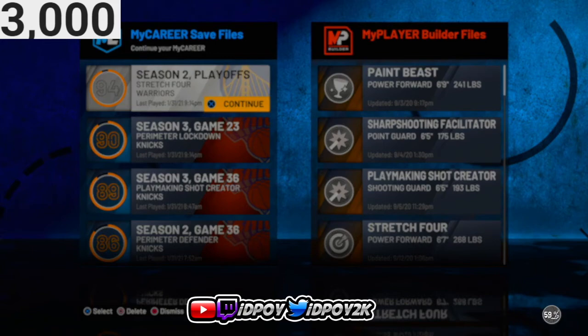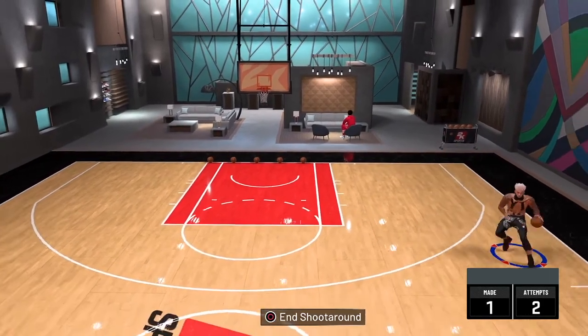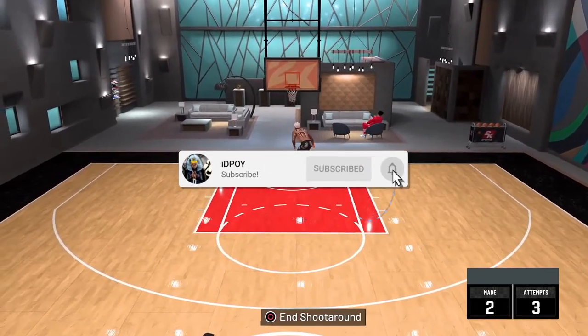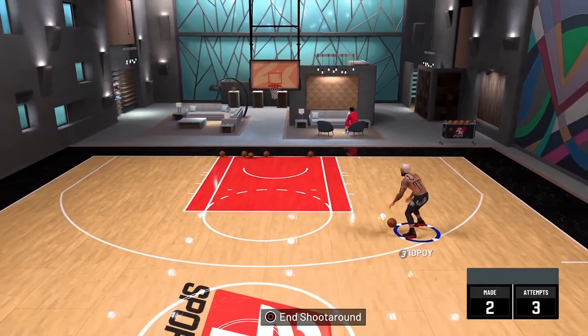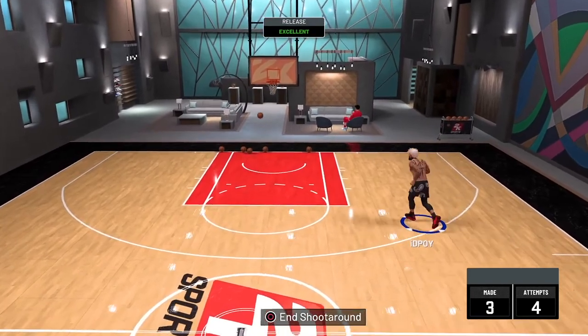I'm going to hop on my stretch and go see if I got the splat on — which I shouldn't, because this is how you get rid of it. Now that I'm in the My Court, I can show you guys that I no longer have the splat. As you can see, it is the original splash — the regular one that you get when the game first came out. So that's how you get rid of splat. Hope you guys enjoyed the video, I'm out. Peace.